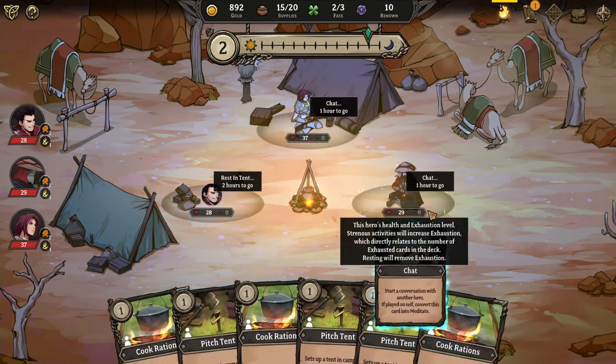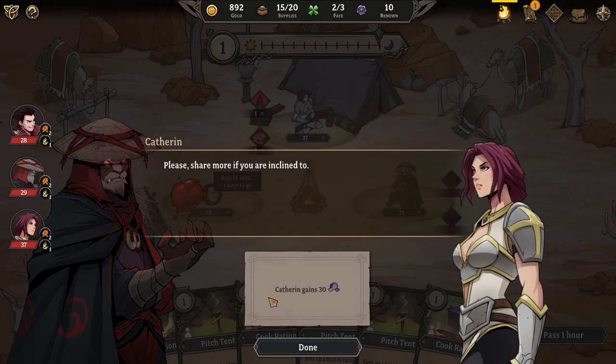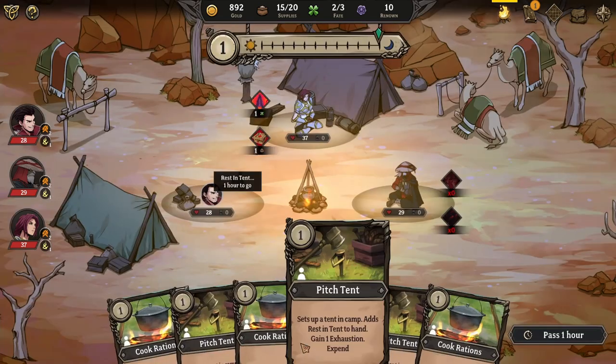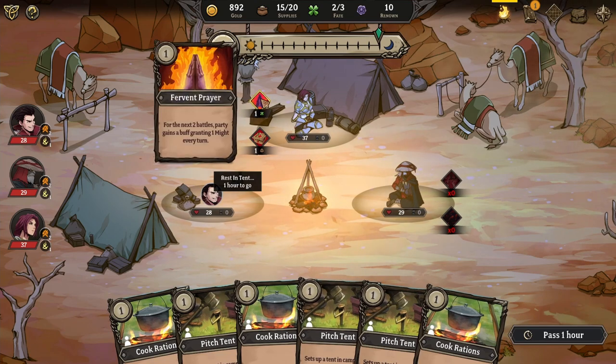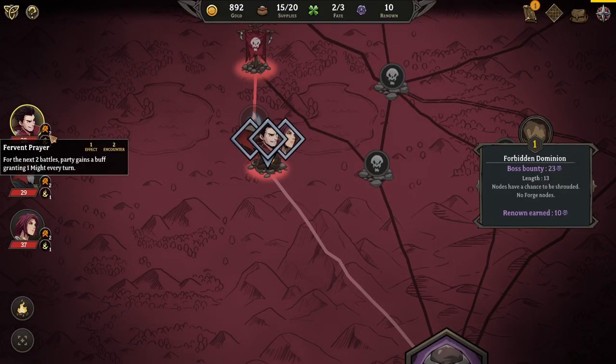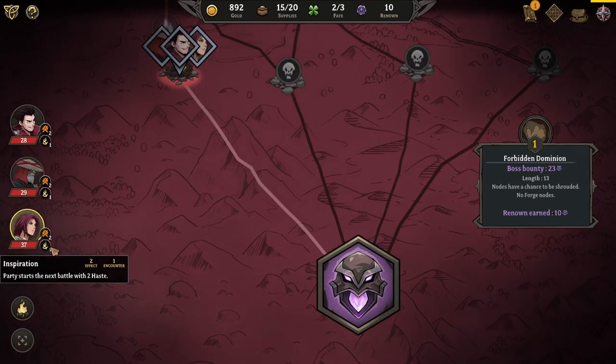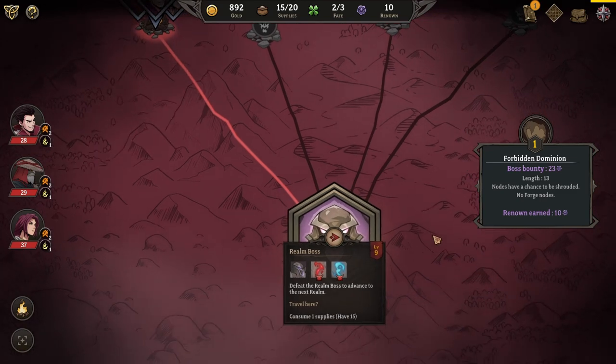We've got a chat option here — I do want them to gain some allegiance with each other. Every living creature's blood has a different scent; the difference is minute, but it's there if you focus hard enough. We already have the Might buff, so let's just pass an hour. Everybody's all healed up, we've got some buffs, and we actually managed to gain supplies through resting. No exhaustion. We have Haste and Might — let's go fight this guy. This is our second chance against him.